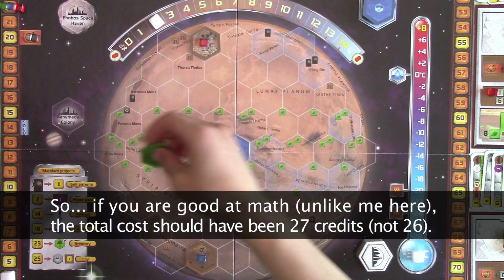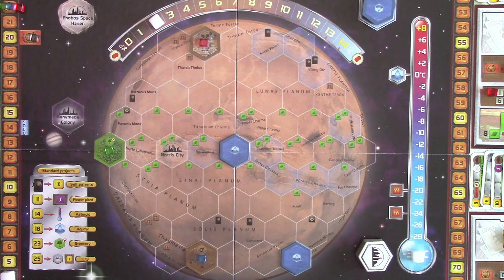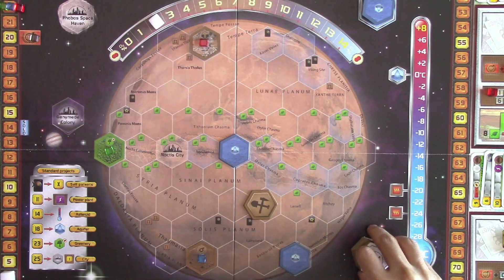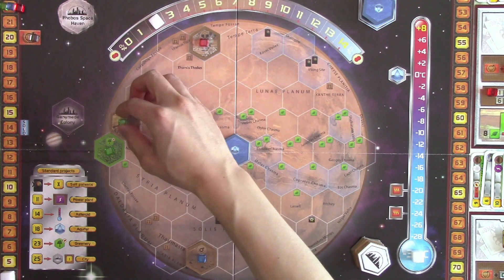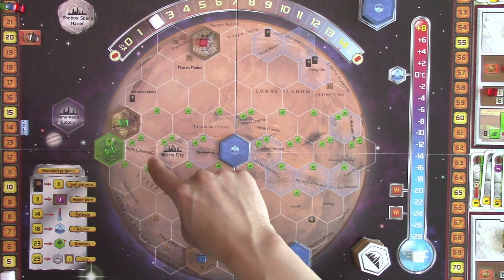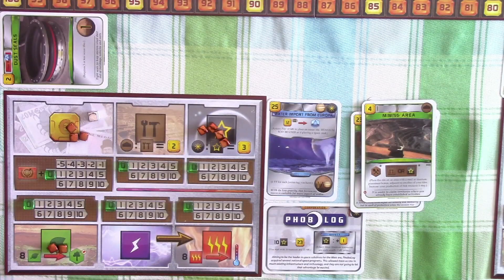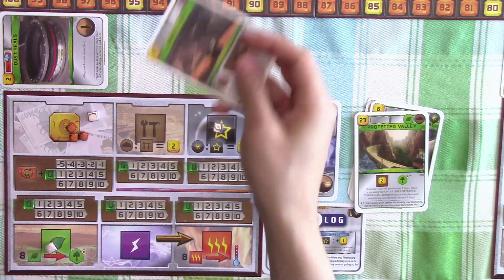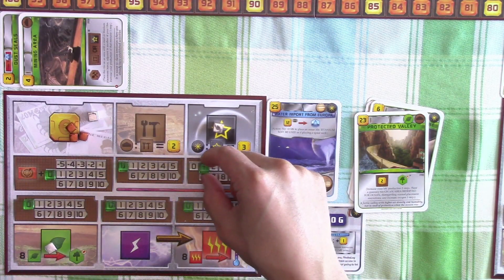I think it makes sense for us to place it over here to get the placement bonus of two plants. And we'll put the mining area next to it. And because of the greenery tile that we place, we increase the oxygen level by one and also our terraforming rating by one. So we get a placement bonus of three plants in total, and also one titanium. We also finished the mining area project. And because we got the titanium as a placement bonus, we now increase our titanium production by one.